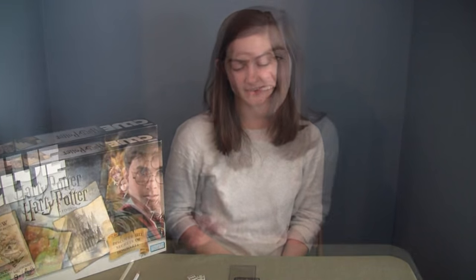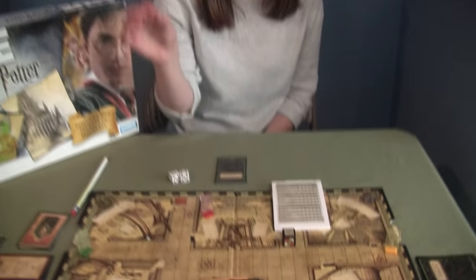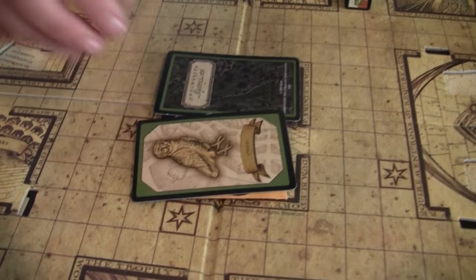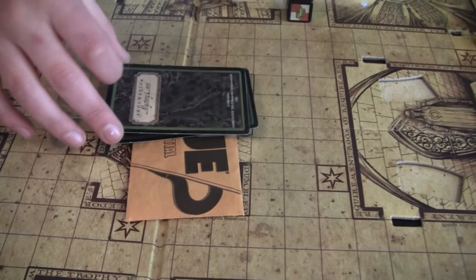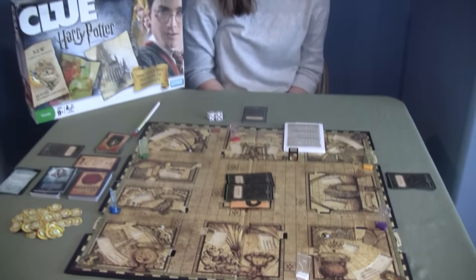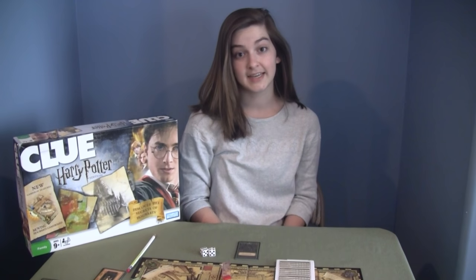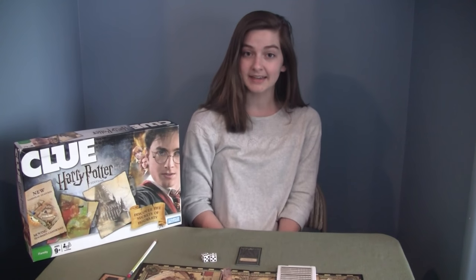You might want to make your way to Dumbledore's office if there are extra cards in there, because you'll need to look at those too. So you can go get help from Dumbledore — peek at those cards as well as seeing cards in other people's hands. There are a lot of ways to figure it out, and you've got to do it before you lose all your house points. There's no gaining house points — there's only losing them.